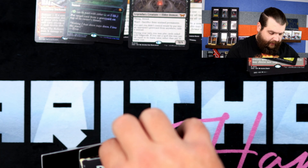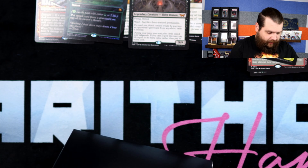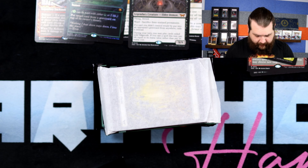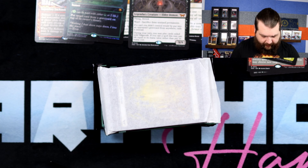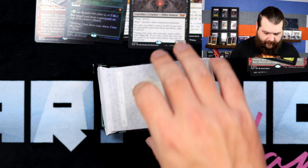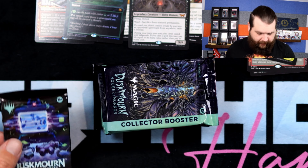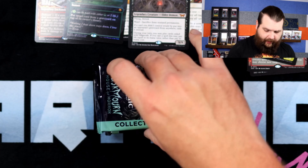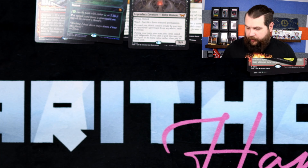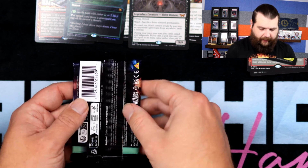Let's get out our other dice, our big boy dice, and get out all of our packs. We'll put the little baby deck box back in this time. Lands to the side — where did I put those other lands? Oops, I almost looked at a Nightmare bundle with them. Collector Booster, Play Booster — alright, we are ready to go for round two. Six Play Boosters.